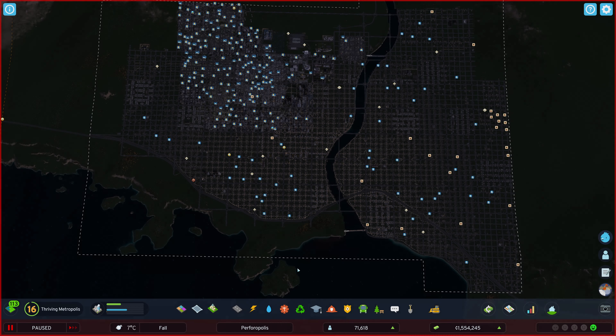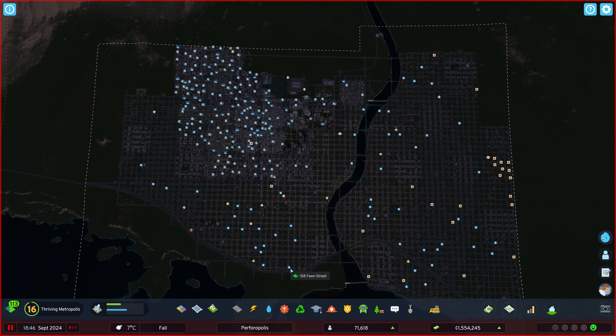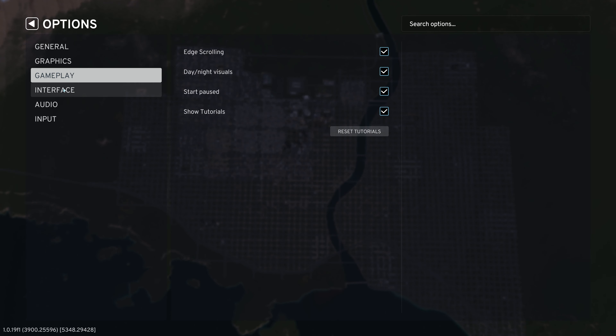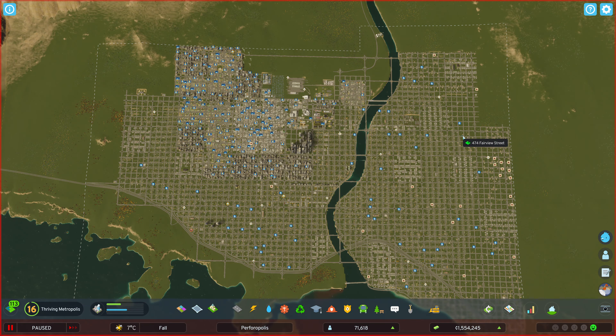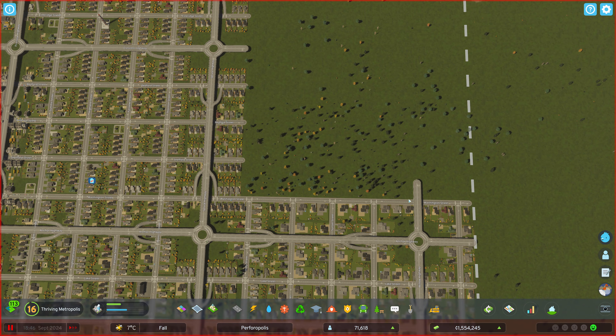Hello, everybody, and welcome back to Cities Skylines 2, where we've been working on our traffic patterns for the last little while. We're still in some rush hour here, but we do have a need for commercial and low-density residential. I want to turn off the day-night visuals for a moment. There we go, and we can work on something out over this way.